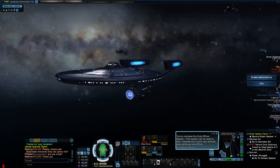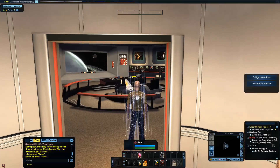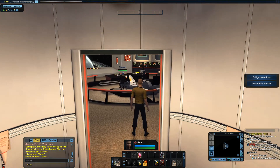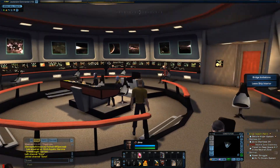I'll show you around the interior of the original Starship Enterprise. So here we are on the bridge — this is the original, obviously you can tell. The original bridge.